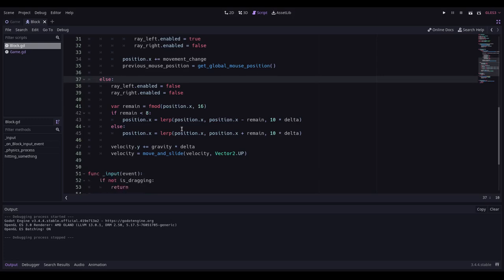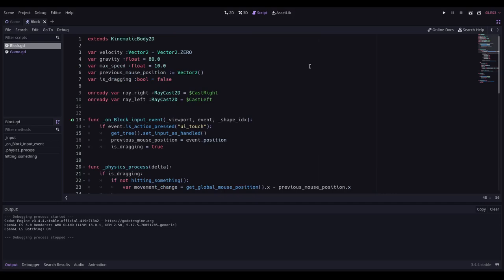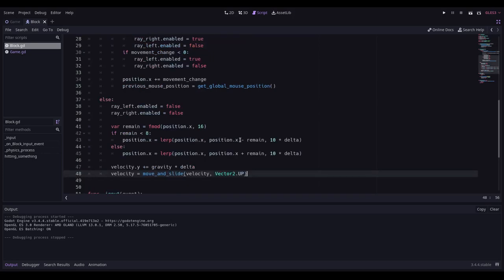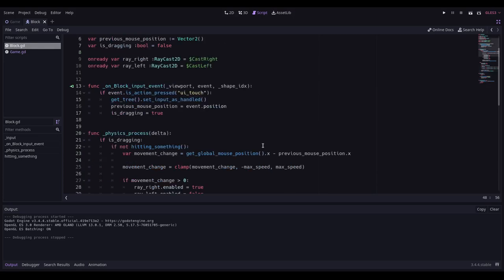If we're not dragging, we disable the raycast completely and lock it to the closest 16×16 grid square, then apply gravity so it falls down. There's also input that detects when the touch is released and sets is_dragging to false. I'm tempted to put this into a state machine — it might work nicely — but it's not very complicated block code, so maybe state machines are a bit too much. I'll keep an eye on it.